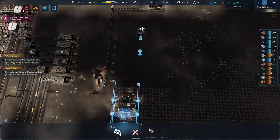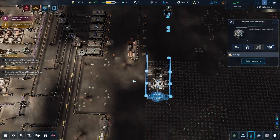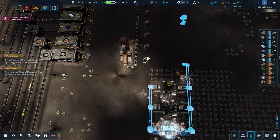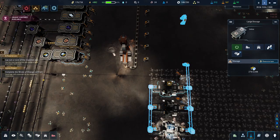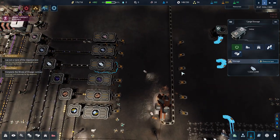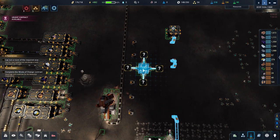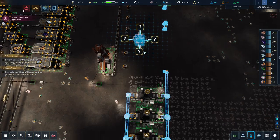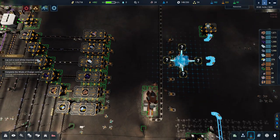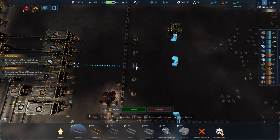I could have used a container here to split the goods but I don't think I want to do that. This is obviously the wrong connection — good job we didn't finish that. You want titanium — this is the correct one. We could have put a container here as a splitter but it's in the wrong place, so that's redundant — that's going to be overkill.